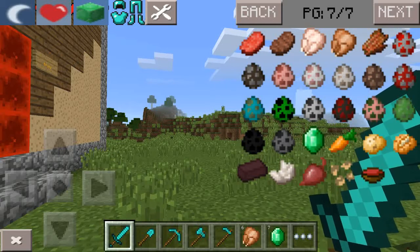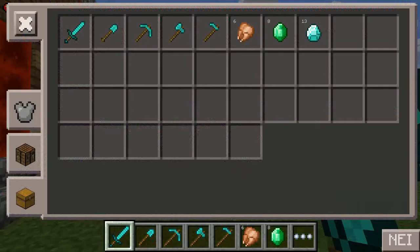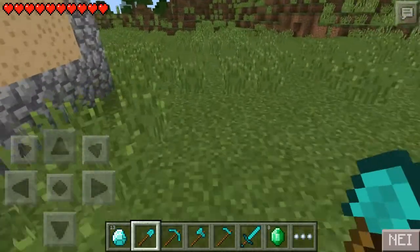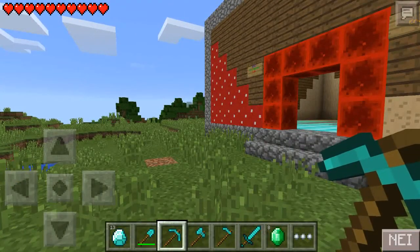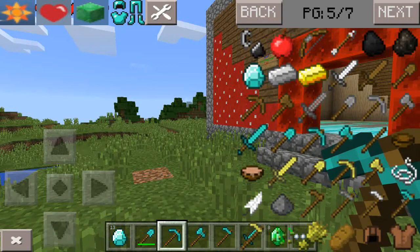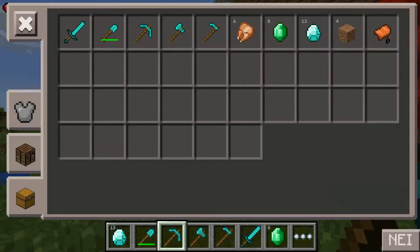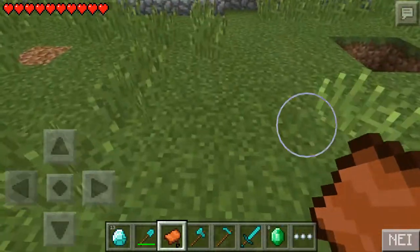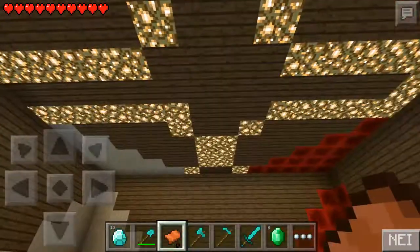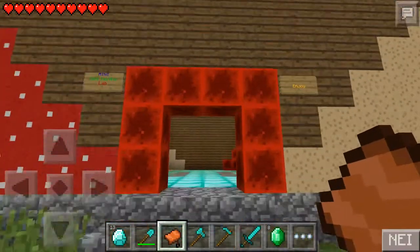Let's get some food, some emeralds, and some diamonds — you can tap as much as you want. This is a pretty nice mod. You can use these tools like normal survival, nothing has changed. You can access all the items in Minecraft, including saddles. Saddles were officially added in Minecraft 0.8. That's pretty much what you can do with this mod — if you like this video, please like, comment, and subscribe. Peace out!